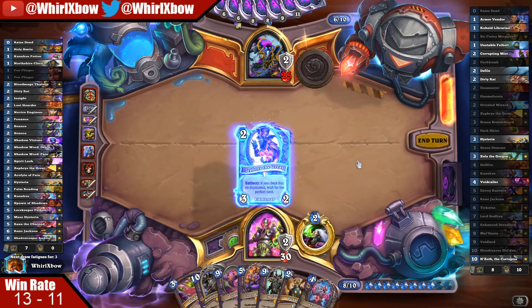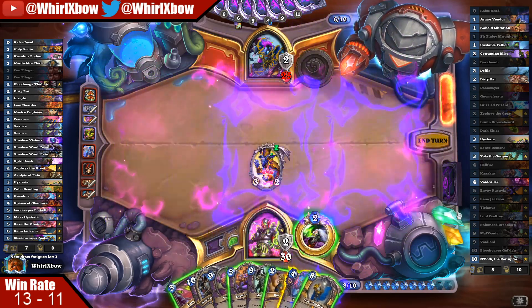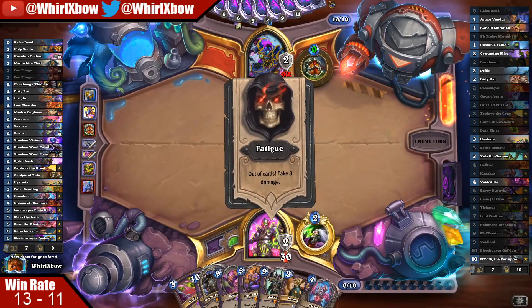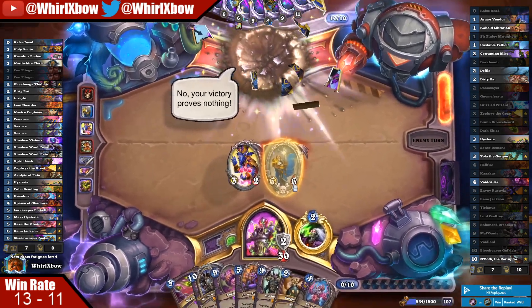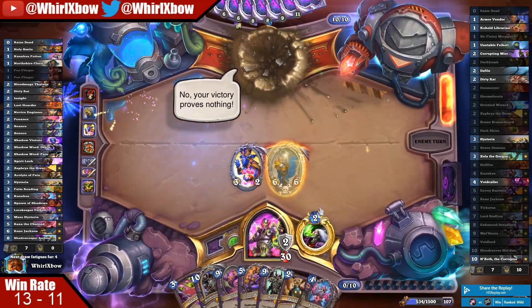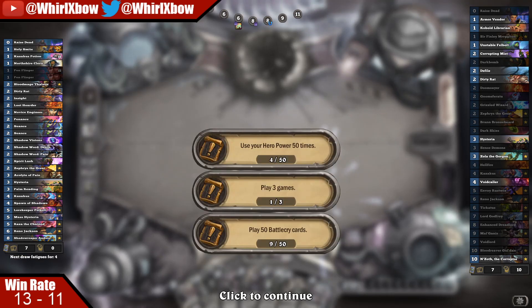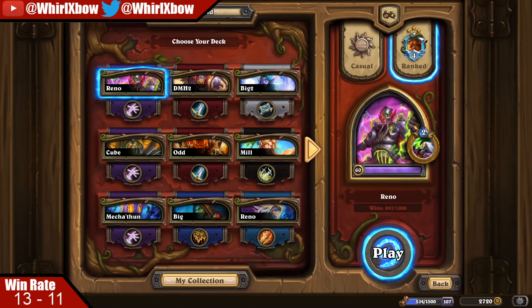I think this is just: play this into Zephyrus into Tyrion. The reason is we still have N'Zoth and this puts him on a super fast clock — takes three here. A 5/3 weapon is an insane clock for him; I don't think he beats that. The other play was just slam Rustwix, which would have given more cards, but he'd die before we hit fatigue so we don't even need Rustwix. Anyway, let's keep it to the next game.